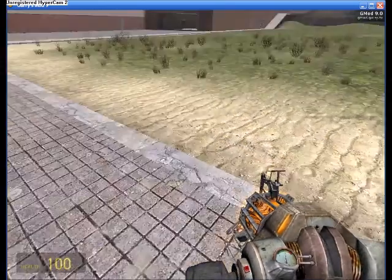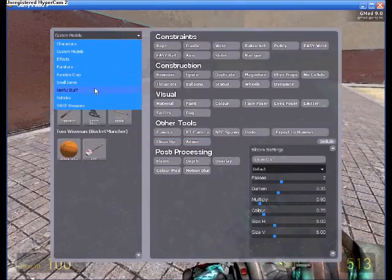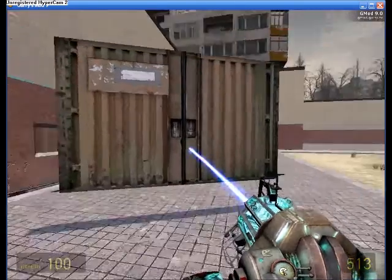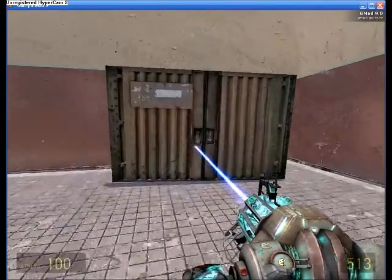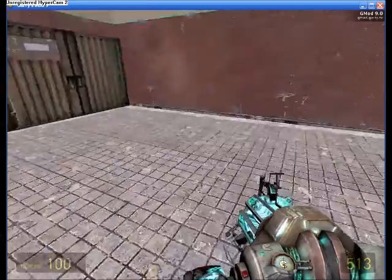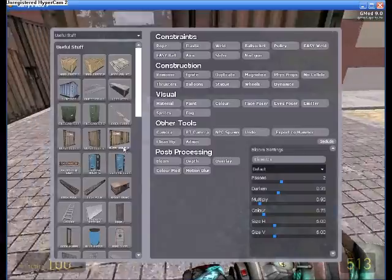Hey guys, Darnie here and today I'm going to show you how to build a house in Garry's Mod. First thing you should do is go to Useful Stuff and grab some blast cores. Personally, I put my houses in the corner because it makes things a lot easier — you're working with more wall instead of just air.